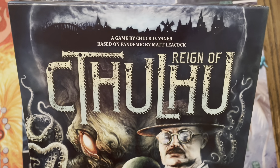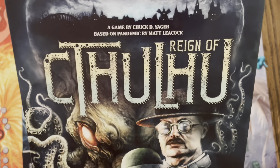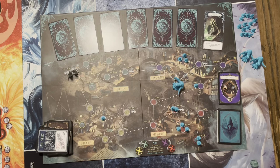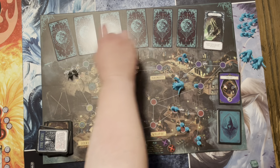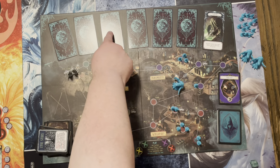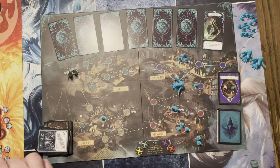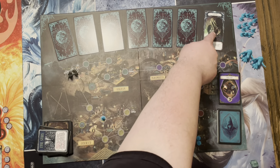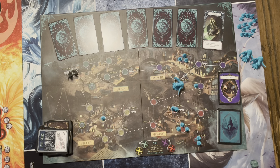Here is Reign of Cthulhu, a Pandemic System game from Z-Man Games. The setup is just like Pandemic, except for one or two minor alterations. You have six Elder Gods you set out. The seventh one is Cthulhu, because one of the ways to lose the game is that if we go through all six awakenings and then the seventh time he gets awakened, we lose the game — no questions asked.